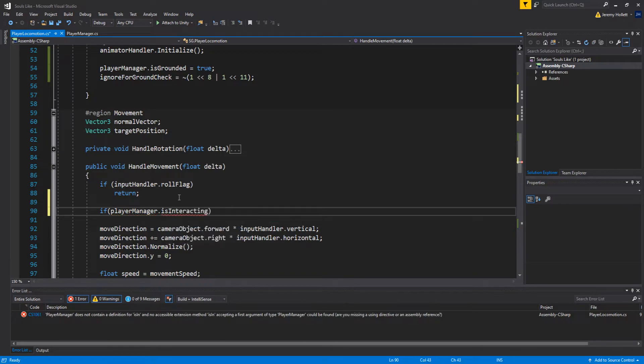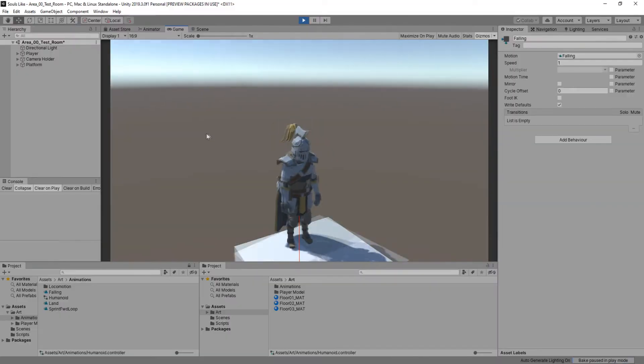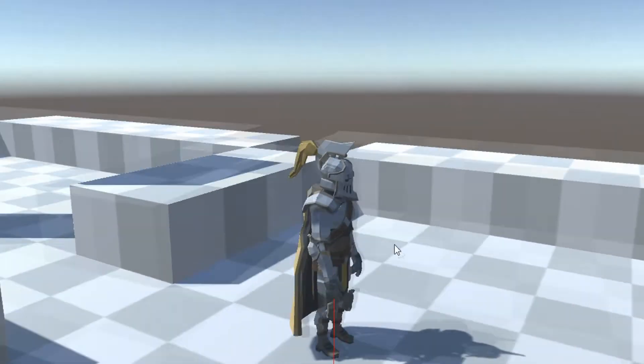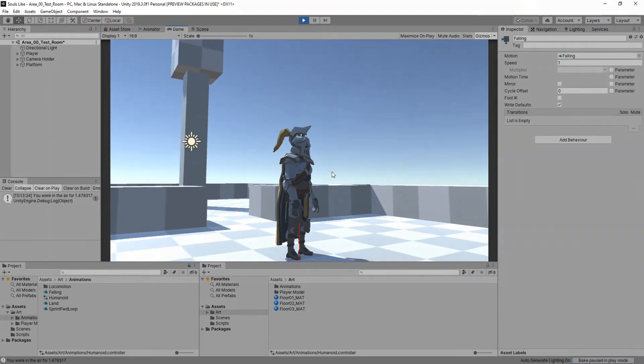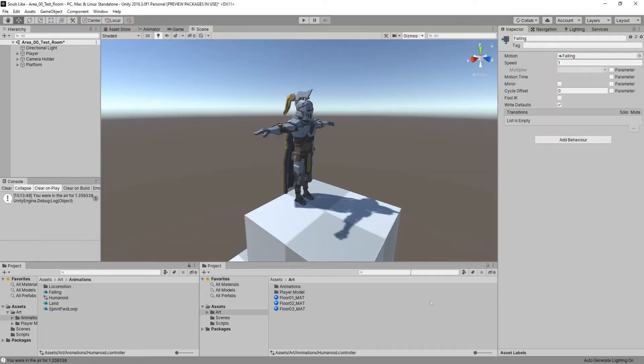Jumping into the game to test — we jump off the tower, fall, and play the landing animation, but we shot way too far forward. The issue is the line adding force in the move direction while in the air. Right now the divisor is 5, so let's change it to 10 to cut the kick-off force in half — I still want a slight pop off the edge, just not that extreme.